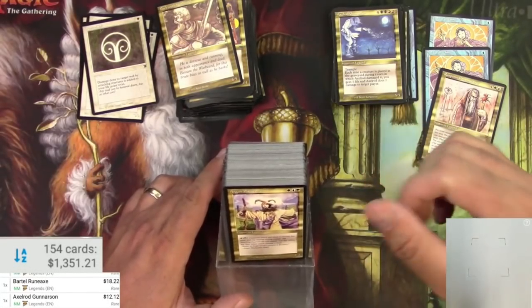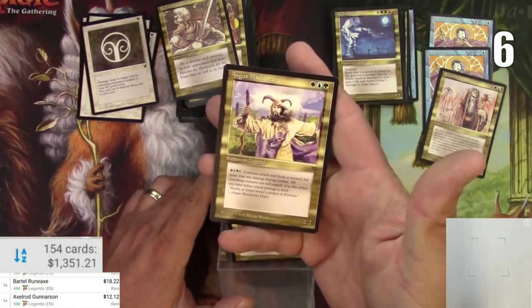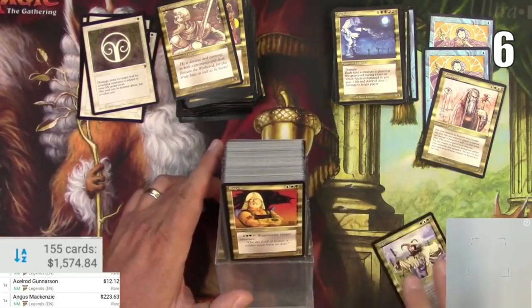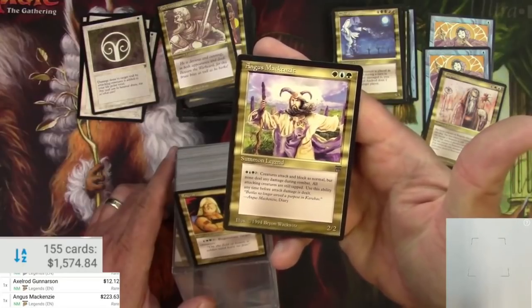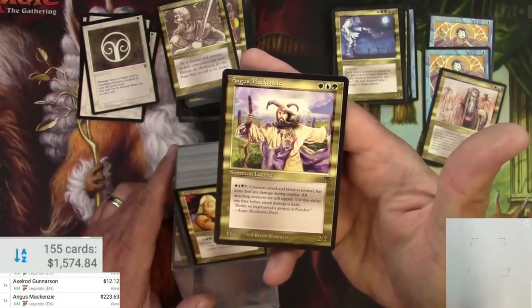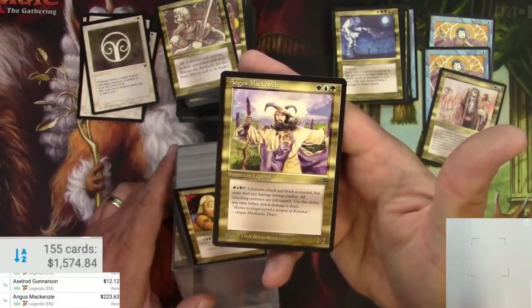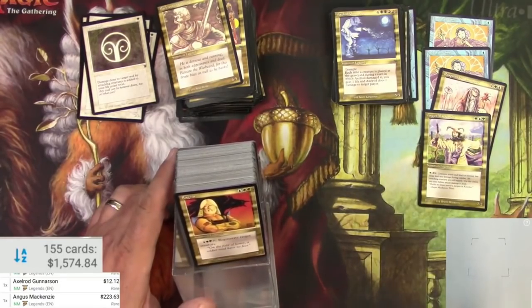So now I've got a duplicate - half a playset. Angus McKenzie - I think this is the guy that gets asked to be made into a deck tech on one of those channels. And boy is he worth a lot - $223 for Angus McKenzie. He's Bant, and you can tap: Bant creatures attack and block as normal but none deal any damage during combat. All attacking creatures are still tapped. Use this ability anytime before attack damage is dealt. Wow, so it's just a fog on a stick - that is fantastic. Angus McKenzie, my man.